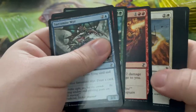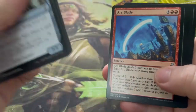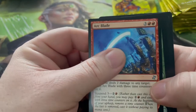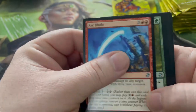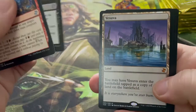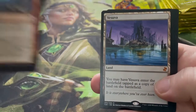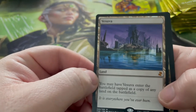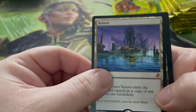This is definitely the time to build a sliver deck, maybe even a five-color sliver deck because you've even got the slivers that can tap for any color mana. Arc Blade — deals two damage to any target, exile Arc Blade with three time counters. Imperious Perfect, Sudden Death, and Vesuva — I do like a nice mythic land. Vesuva enters the battlefield as a copy of any land on the battlefield.